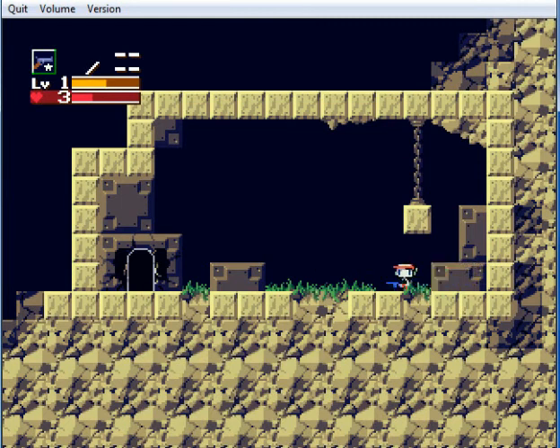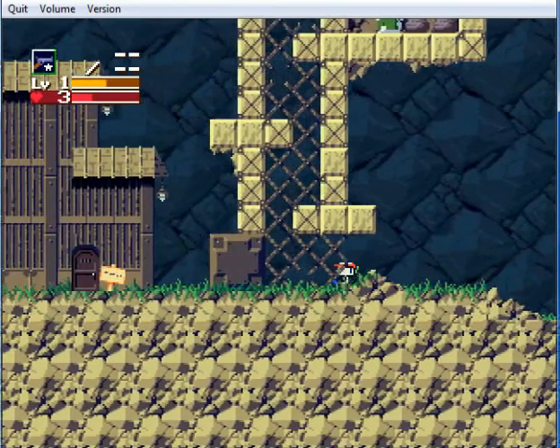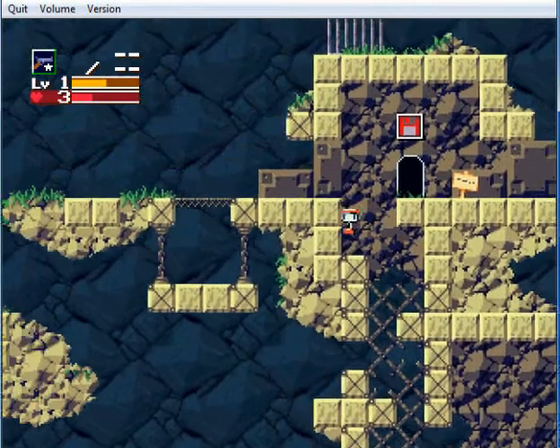Throughout this video, have you noticed this bar go up? Then during the fight it went down. You can level up your weapons only up to level three, and level three makes them extremely powerful. However, don't get hit by any enemies. If you take too much damage, your guns will level down. If you keep getting hit, they will level down. It's kind of a bummer actually — I guess the developer wanted a good challenge, but it's one downside.